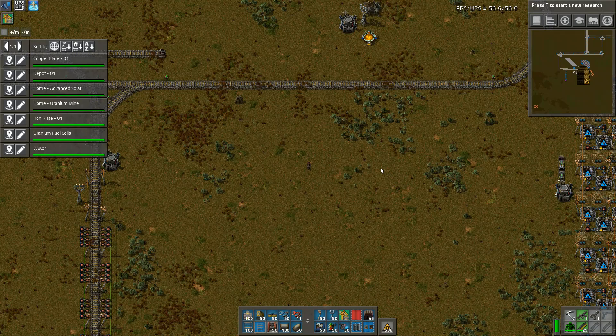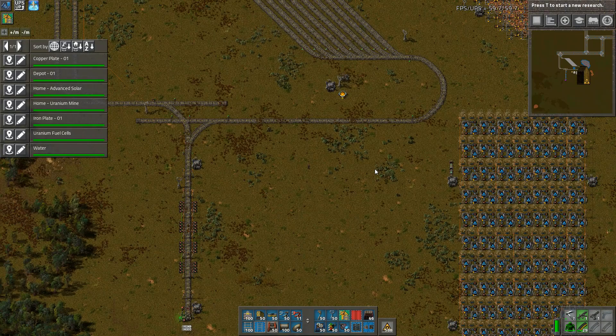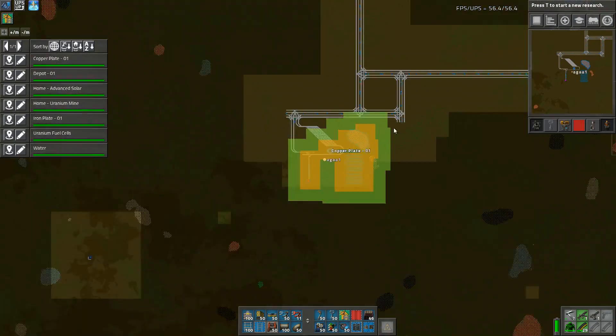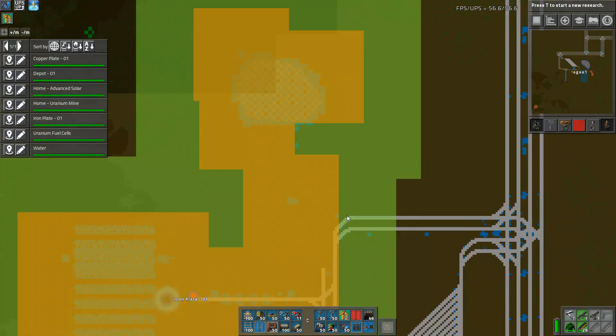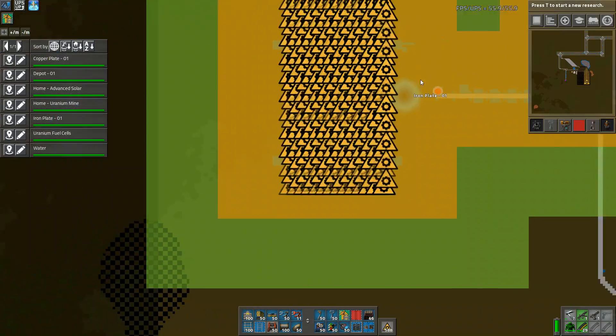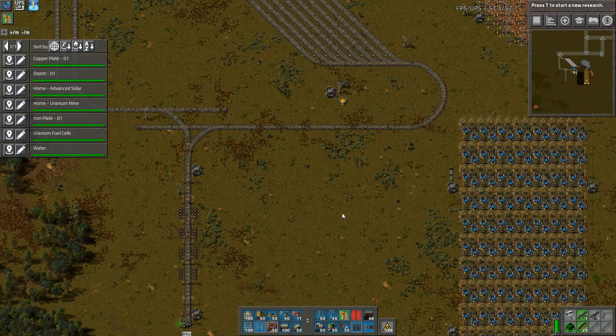Welcome back to Factorio, this is Harry Muppet. I've been doing a bit of offline stuff because after iron and all that we start going up the chain. We did an episode about iron plate and it was a wonderful learning experience, but I didn't think we needed to do it again.